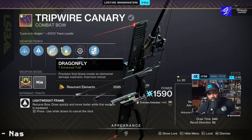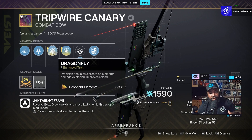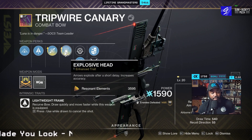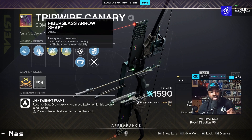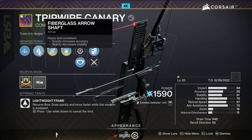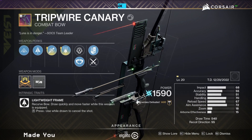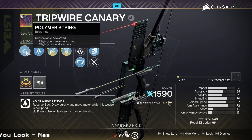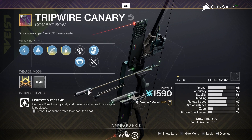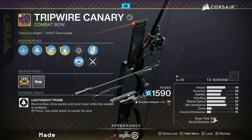Dragonfly is the same thing. For the enhanced versions: enhanced Dragonfly gives you Reload, and enhanced Explosive Head gives you five extra Accuracy. With those two in mind, I went with Fiberglass because I like Accuracy — I'm not worried about stability on my bow. I went with Polymer String, which slightly increases Accuracy and gives a faster draw time. My Masterwork for this bow is also draw time, so my draw time sits at 540.